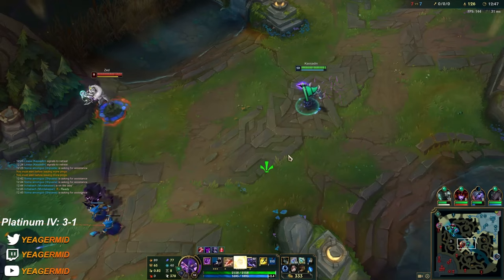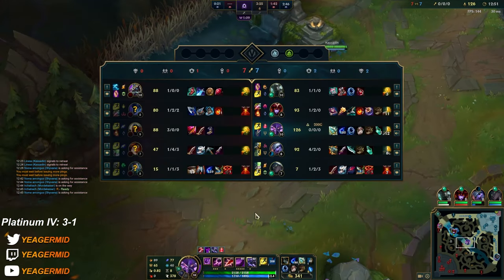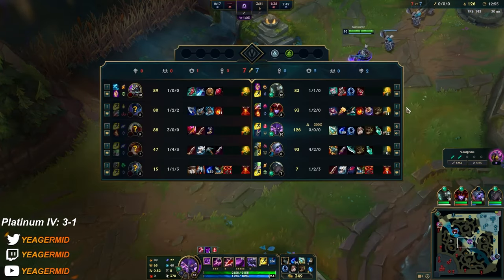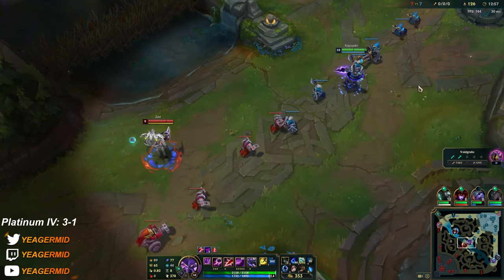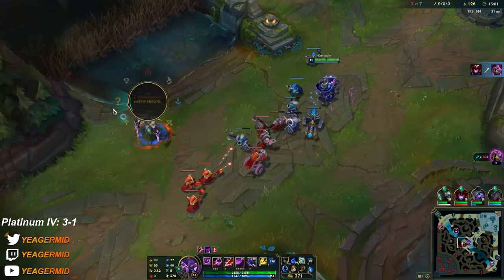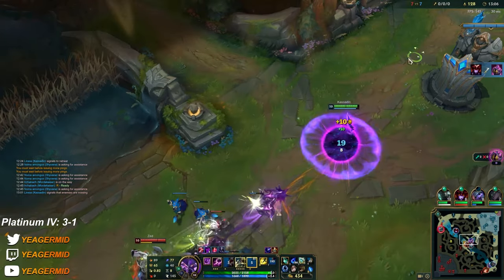Mordekaiser can alt Zed away from someone, but Nocturne's ultimate is up right now. If Nasus comes we just have to run away. Nocturne is up — do not ult in. Don't do that even if his ultimate was not up, because we are playing against an extremely fat Zed right now.